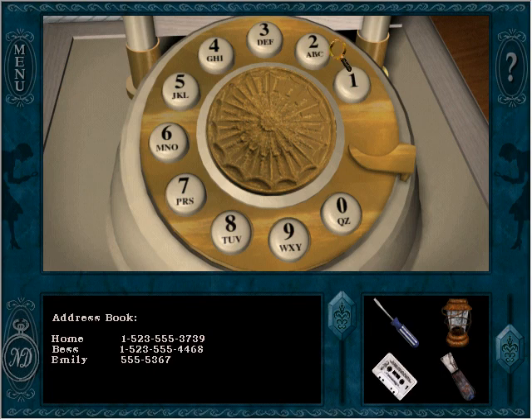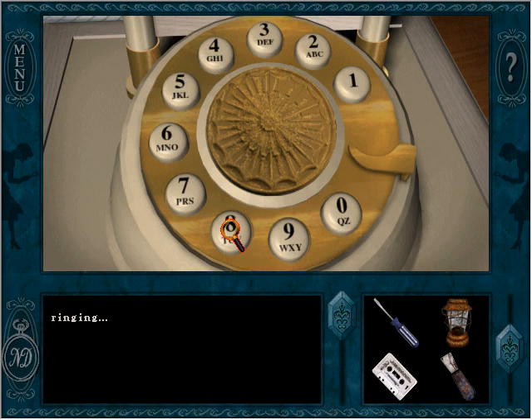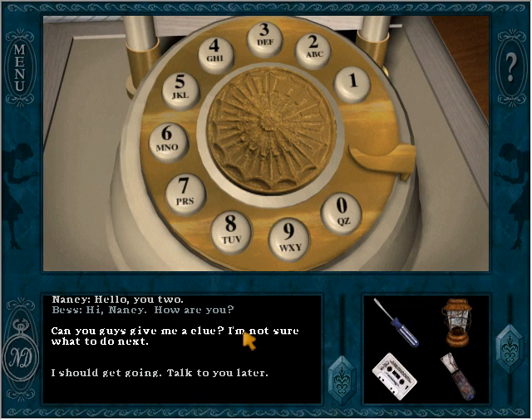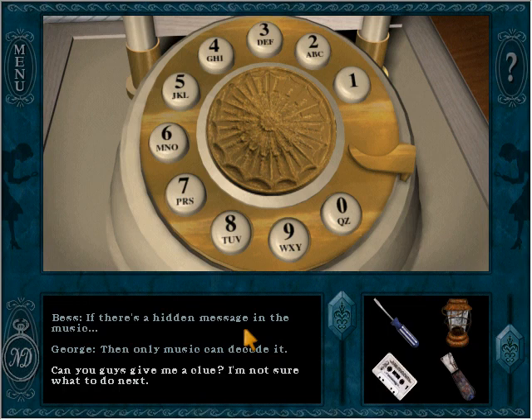Let's call Bess. Can you give us more hints? We played the piano so maybe we can get a different hint now. Bess and George say: 'If there's a hidden message in the music, then only music can decode it.' I'm assuming that's a reference to the piano roll, because I can't really see any other way to use the piano.